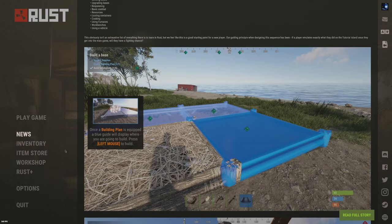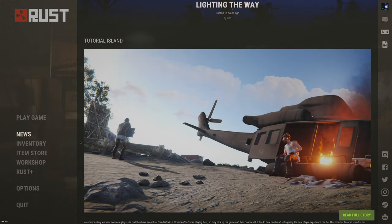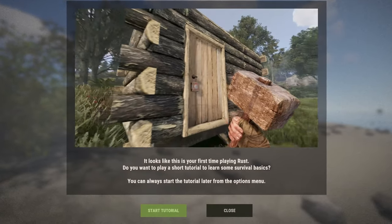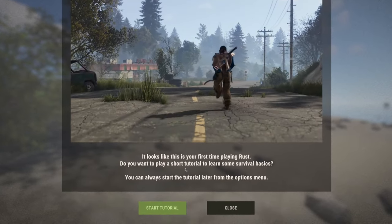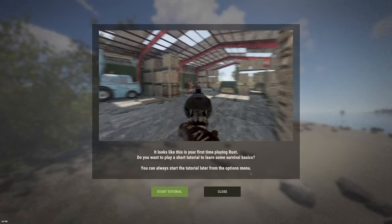Let's get a good start right now. I think I'm going to be starting with BPs. The entirety of last month I was just restarting BP-wise over and over. It looks like this is your first time playing Rust — do you want to play a short tutorial to learn some of the survival basics? You can always start the tutorial later from the options menu.